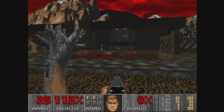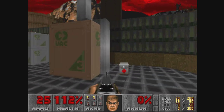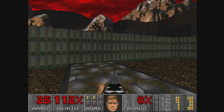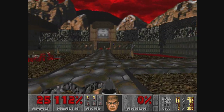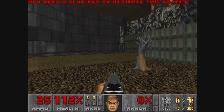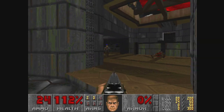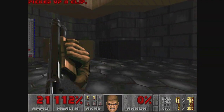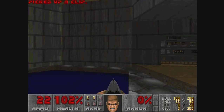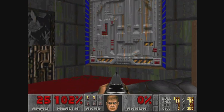Thought I found a secret — I did not. But yeah, really cool appearance here. I like the crates being moved around and flashing lights, a nice building with a little metal trim across the top. And then we've got a blue door here which looks like an elevator. If there's anything like Shores of Hell, there'll be a secret plasma gun somewhere.